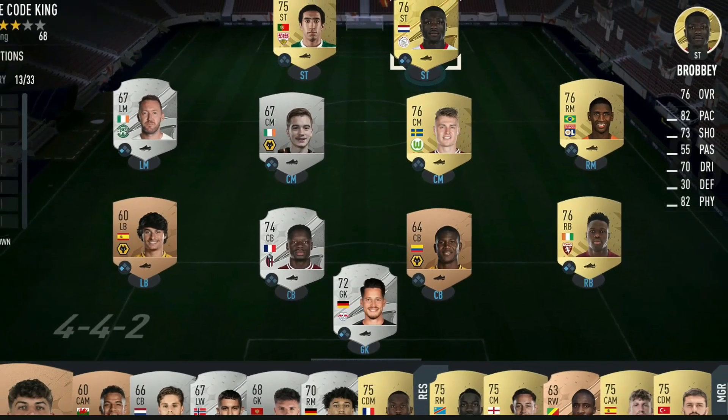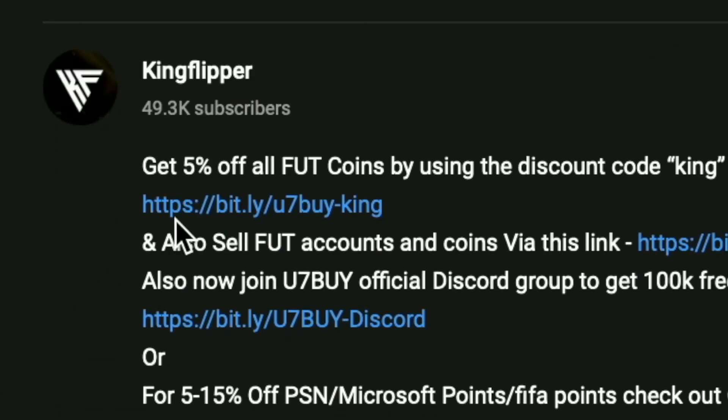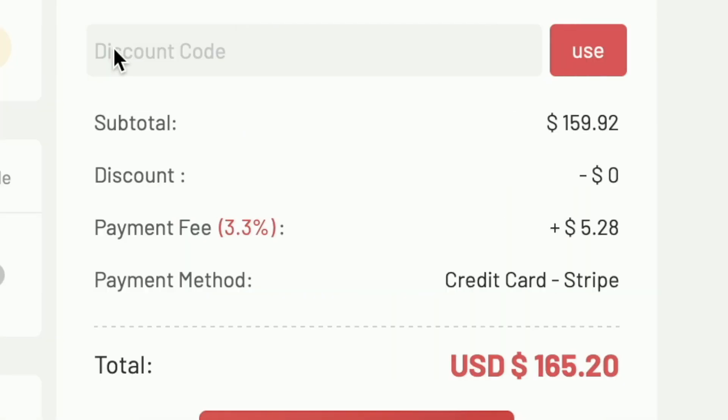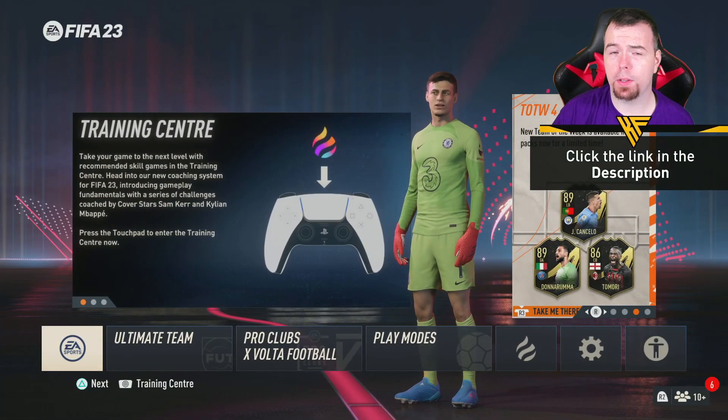You bored of having this starter team? Make it a beast team - obviously get yourself in the description below. Get yourself to use seven, get yourself some cheap reliable coins, and don't forget to use King with a cheeky five percent off. Right, let's get into the video.